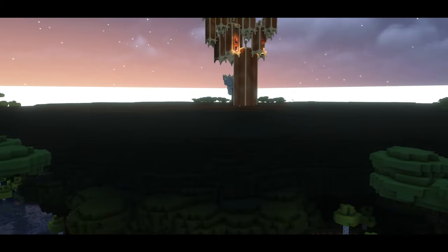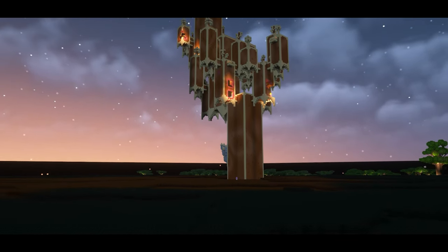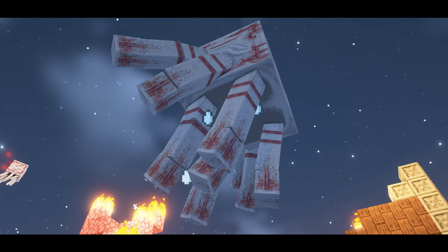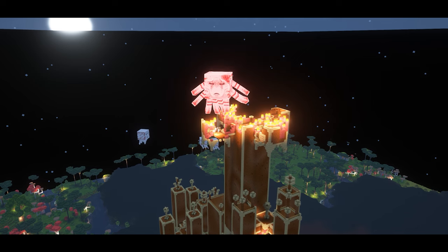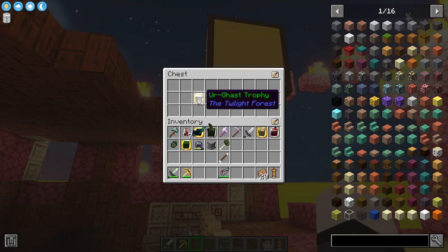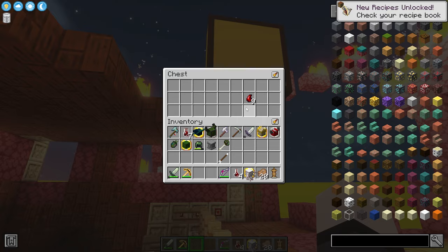After you defeat the knight phantom, you will be able to travel to the center of the dark forest to find the dark tower. Here you will find the yurgast, which is the most difficult boss, but if you play your cards right, it could be quick. When you defeat the yurgast, you'll get another trophy, more fury blood, and carmentite.